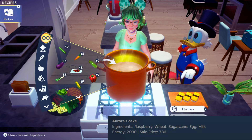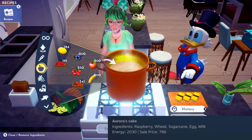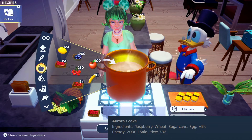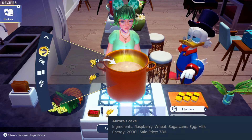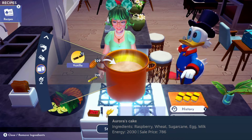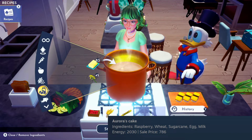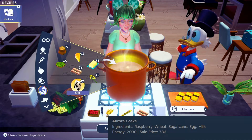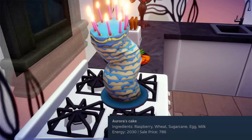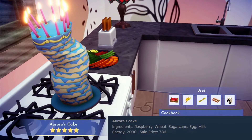The first thing we're going to make today is Aurora's Cake. It's a dessert with raspberries, wheat, sugar cane, eggs, and milk. Oh my gosh, it's so cute! Doesn't it look like it could be in Alice in Wonderland? I love it!